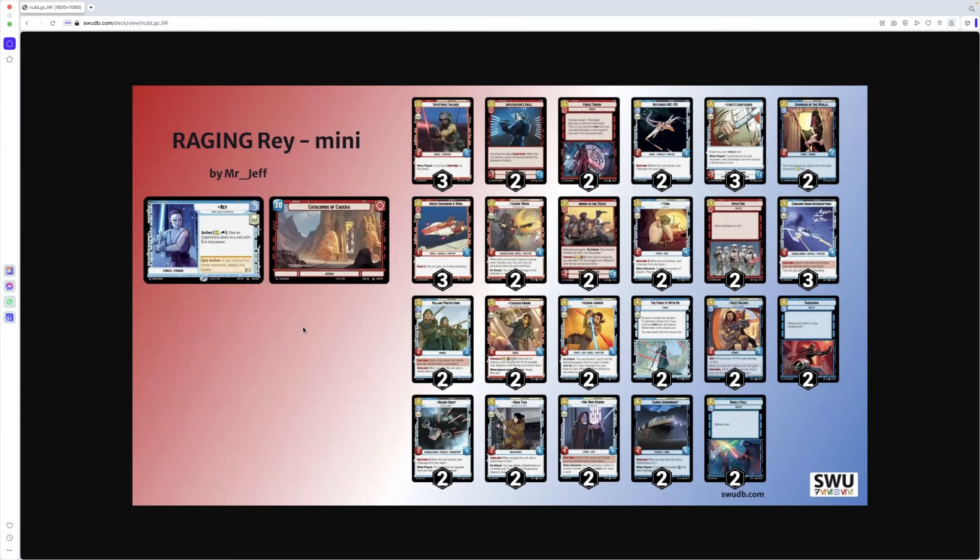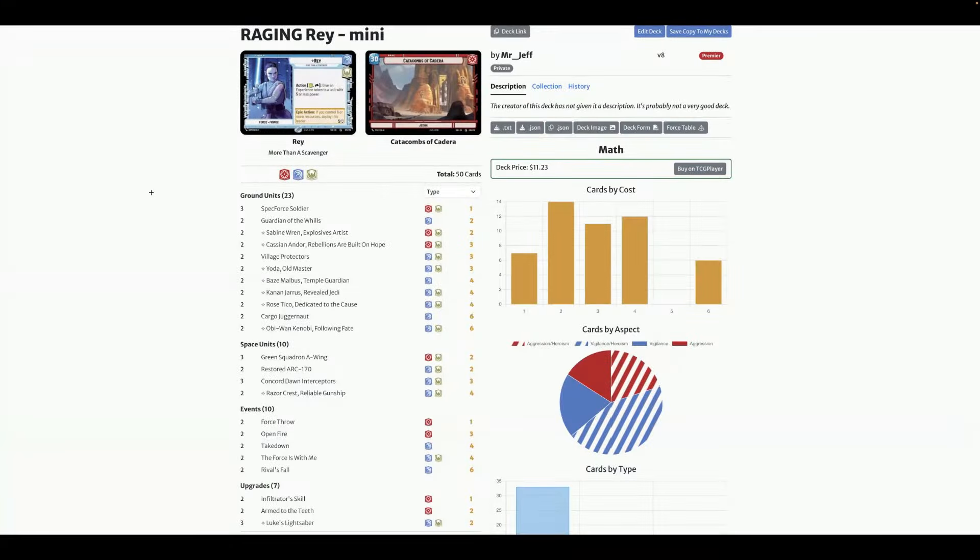How much did I spend? I've only got a $20 budget. Ta-da — $11.23 on TCG Player. TCG Player prices do vary wildly, so if you're looking at this thinking he's got another $10, you're right! That means we could have a Wrecker, K2SO, or maybe one of the Red Threes going in. I've actually left them out and I'm going to play this deck as is. You've got a little bit of wriggle room if you're putting it together yourself.